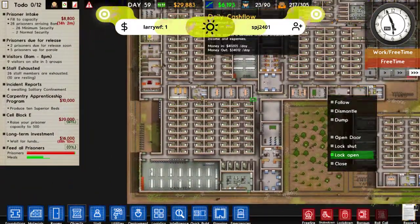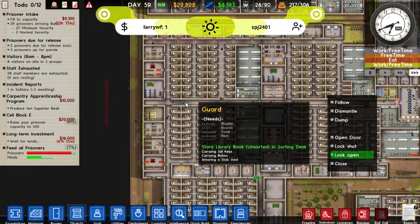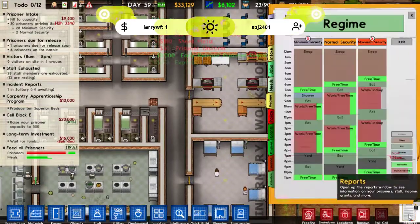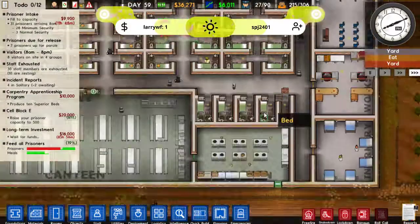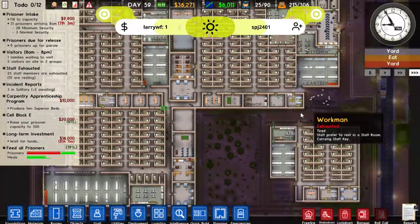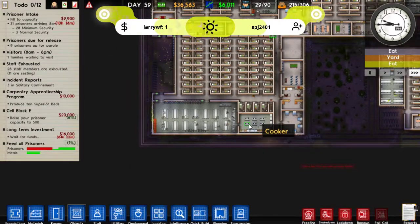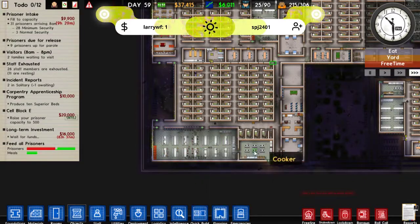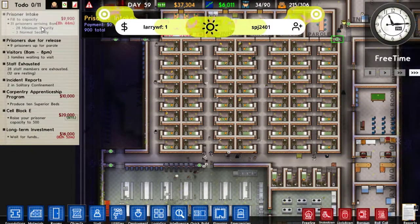I think what we need to do - we managed to make quite a lot of money today. Oh, it's early releasing of these prisoners. So this 40,000 doesn't actually seem too hard for us to get. We are not making any beds yet. Our little scheme down here doesn't look like it yet. Let's have a look at our programs. Yeah, there's people interested. I'm getting some wood from our little forestry area - it's definitely helping keep us in the green. This canteen can definitely handle a few more prisoners. We have got another 28 people arriving tomorrow.